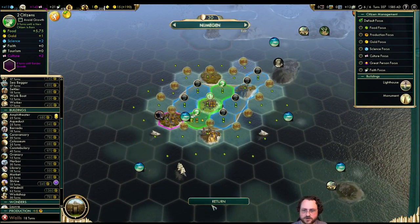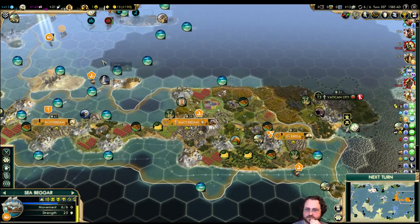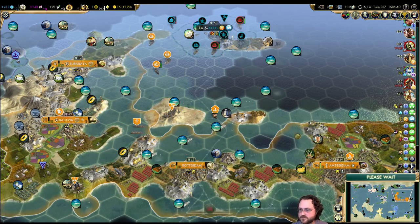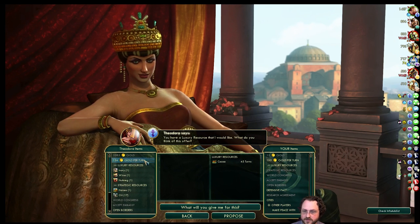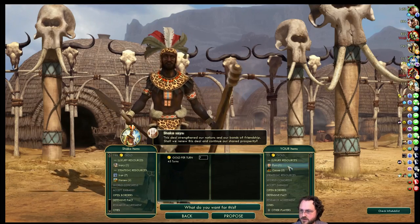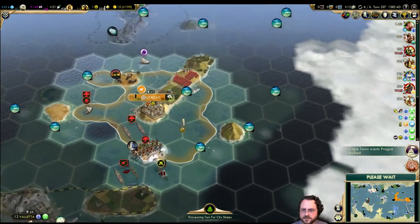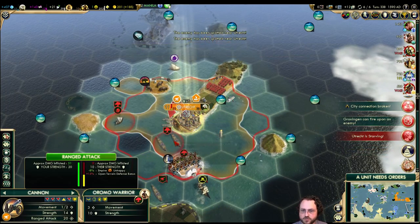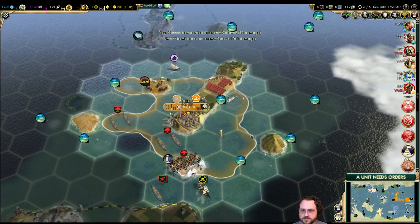Monument is done over here — get started on the walls. I should pull back with my ships and bring them to the other side. Can you make it to the city for faster healing? No — all right, stay where you are. I do have an extra cocoa. You have a lot of oil — just give me seven gold per turn. It doesn't look like they did any damage here — they're just going by. The AI is not thinking about conquering Utrecht, they're just walking past it.